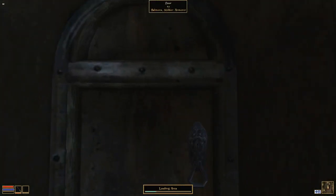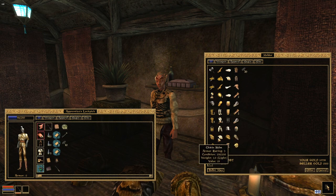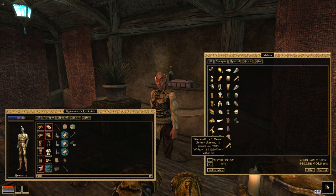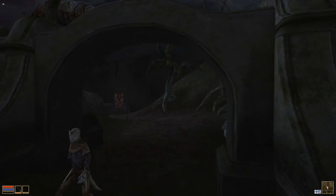Now that you've got a good chunk of money, start thinking about equipment. If you're medium armor, you'll pretty much find bonemold in every city and maybe a couple pieces of Dreugh. The one thing to skip for now is the weapon — we're going to be getting a really, really good weapon next, so don't buy one yet.